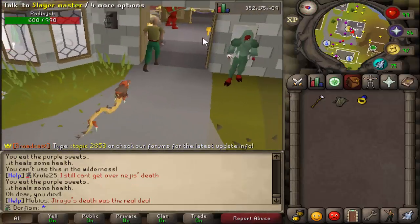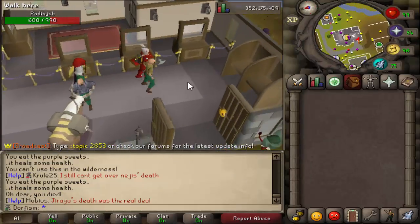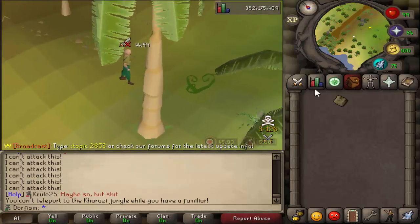Yeah, we got hunted down. That guy was such a tryhard - did you see the gear he had? That's ridiculous. I'm gonna wait another 30 minutes and jump right back in to hopefully get some more loot and show you guys another run. I actually got a teleport this time, so I can click on it and teleport to the jungles.